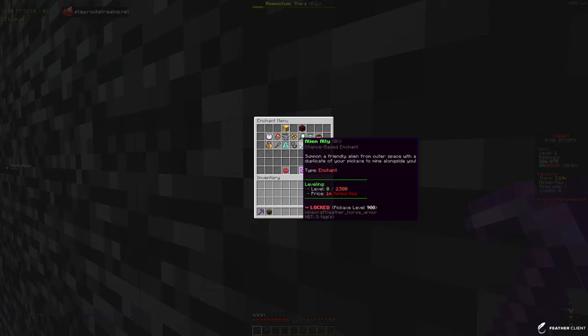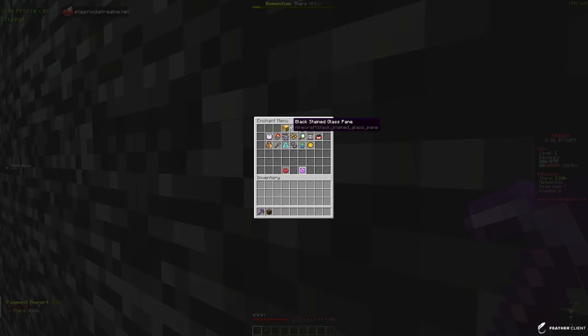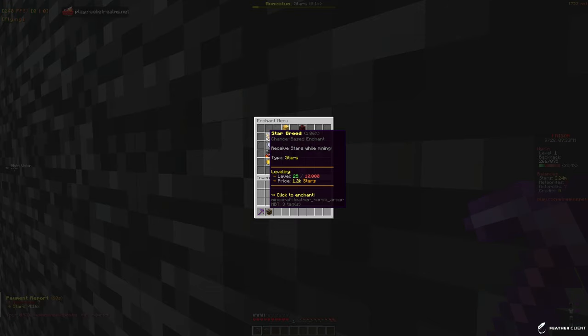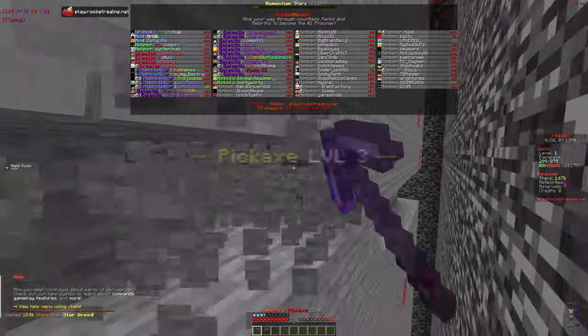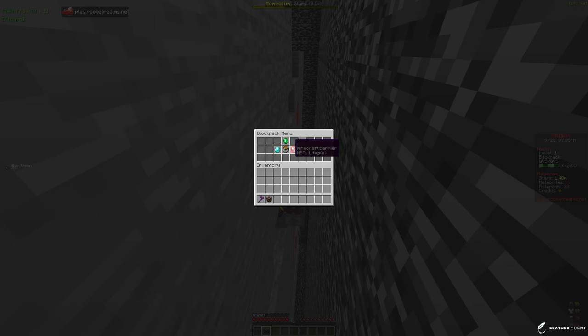The main enchant we want to start off with is Wisdom because that's going to allow us to upgrade our pickaxe even faster. Then we'll start with Star Greed — let's buy 400 levels of that. We need to get Star Greed maxed out as fast as possible so we can be making the most amount of stars and getting the highest enchants possible.